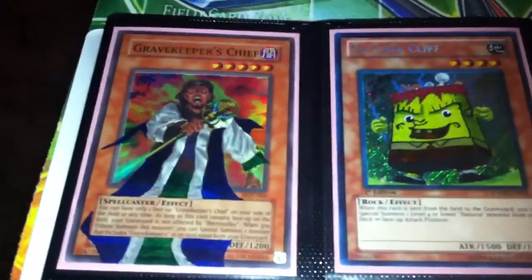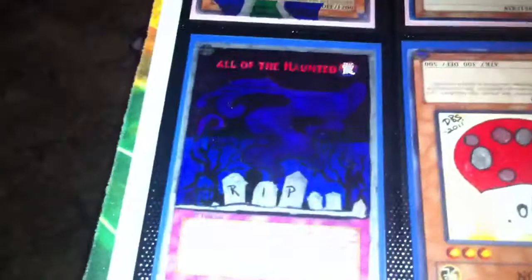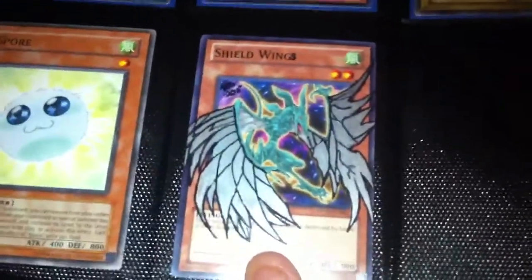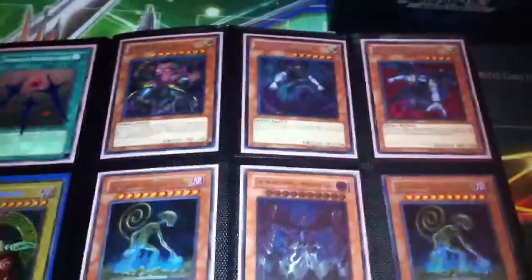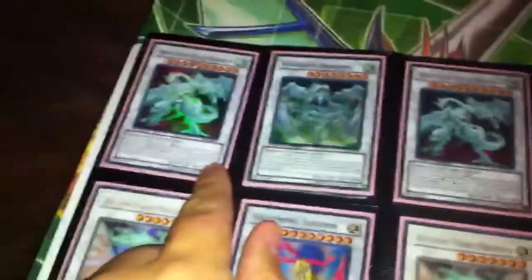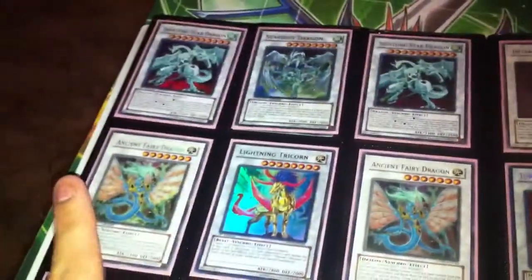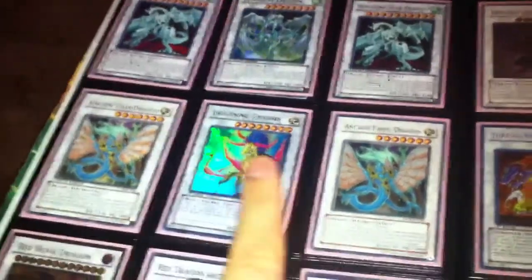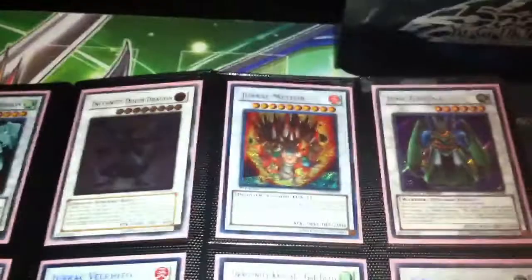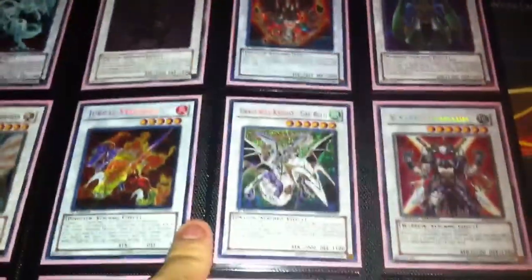These are my alternate art cards. You got extended art Gravekeeper's, Spongebob Cliff, standard art Swords, really sick Call of the Haunted, Toad, Marshmallow, a red Dark Magician — that's the secret rare from the tins — and extended art Shield Wing. Yes, the Fabled Earthbound Immortals: that's ultimate, ultra first-ed, super, secret from the tins, secret from the tins, ultra first-ed, ultra non-first-ed, ultimate. You guys know what these cards are, I'll just point out the rarities. That's ultimate, I got two of these.